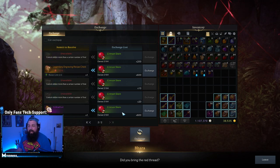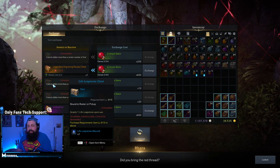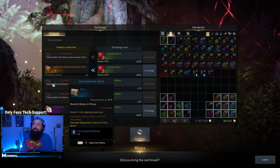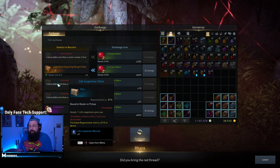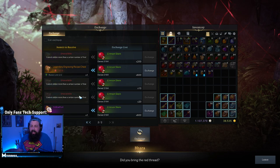However, on the second page, there's this very important thing. There are these leap stones. These leap stones are not one time per roster — it's one time per character. So every single character that you get to 915 item level and 1302 item level can use your roster-wide materials to buy these chests.